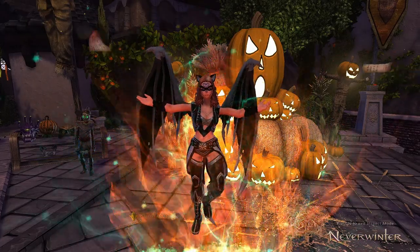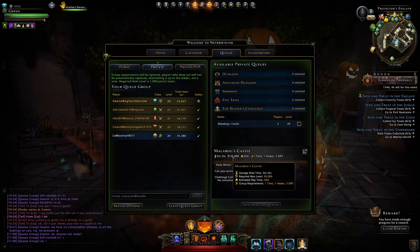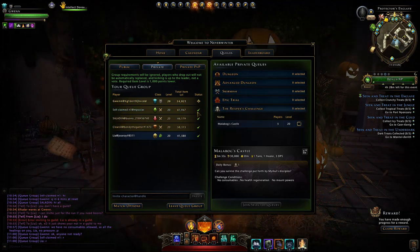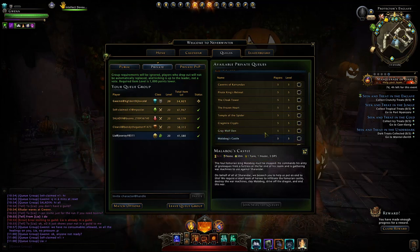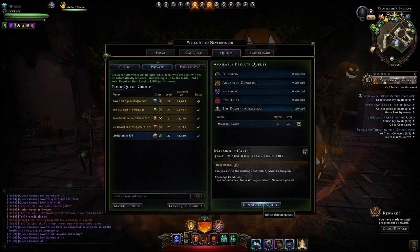Welcome to Neverwinter Without Guns. Today with the Reaper's Challenge we have Malabog's Castle at an item level requirement of 30,000. We'll see if it's completable at that level. We have a 40,000 healer in our group with a 46,000 DPS, and the other two DPS can probably carry us. This dungeon has the same mechanics as the normal Malabog's Castle, so I'll go over what you'll see in both the Reaper's Challenge and the standard dungeon.